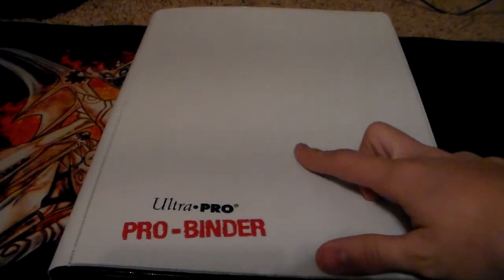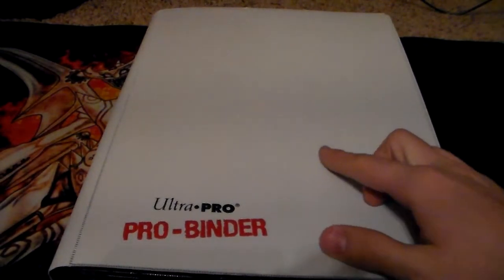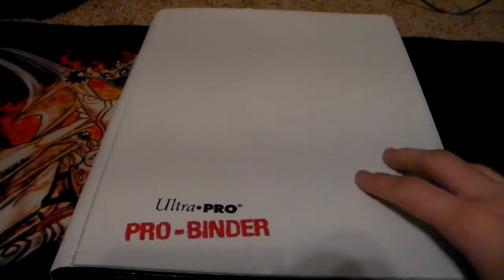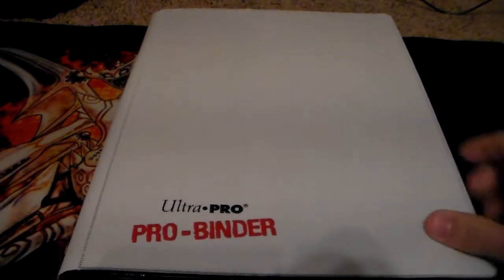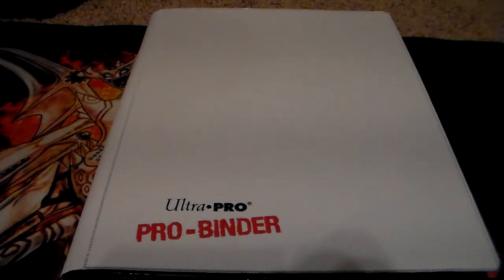Under the trade binder: rules — if you come to me, you send first. My wants will be in the description down below. If you don't have any of my wants, I will look at your binder, but if I don't respond, it's probably because I just didn't see anything. I've had people comment on my videos and their binders were just nothing but commons, tins, and starter deck holos and stuff like that.